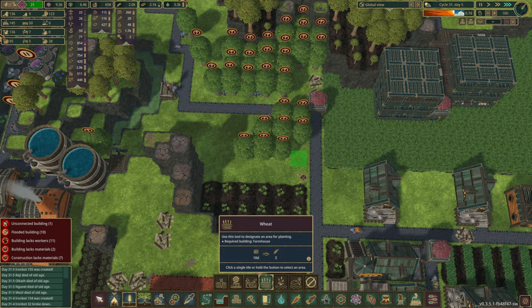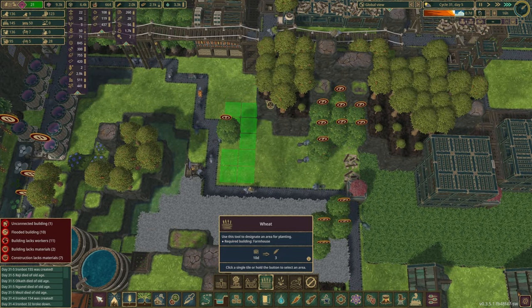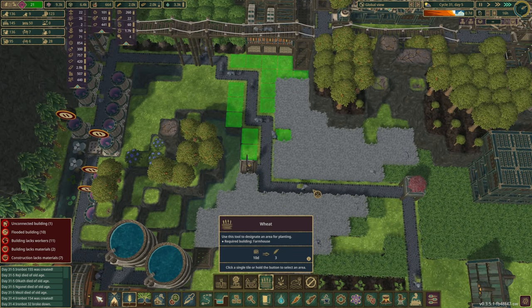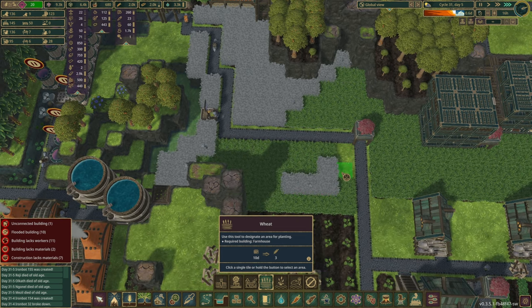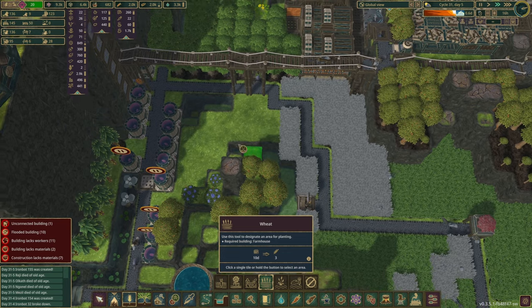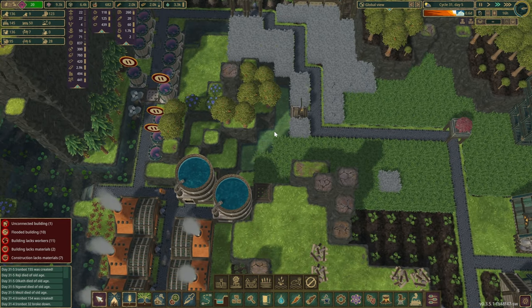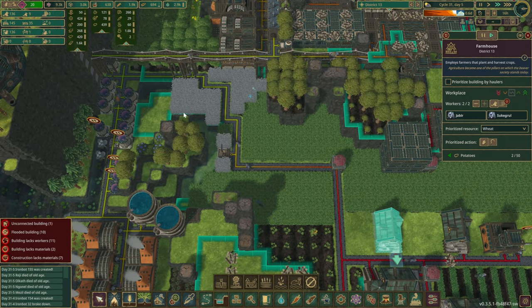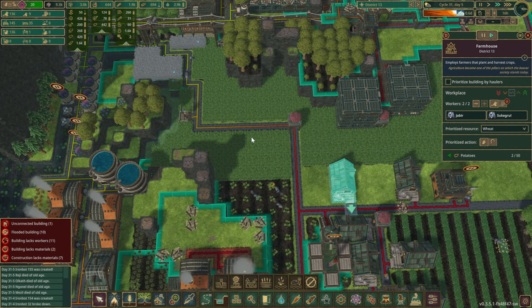And now we can place down even more wheat. Perfect — there we go. Plant it all around this place. A few more caps, slow it down a little bit, and maybe all the way here. So that should be fine — I think they have the reach. It's a little further away, but we might even do another farm maybe somewhere around here.